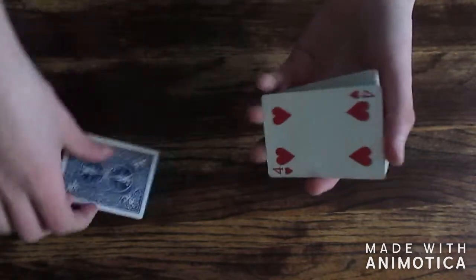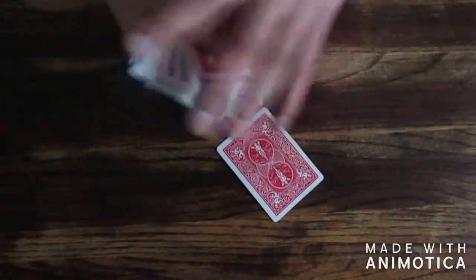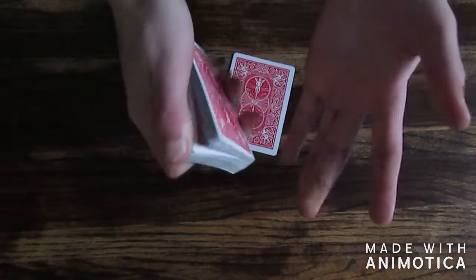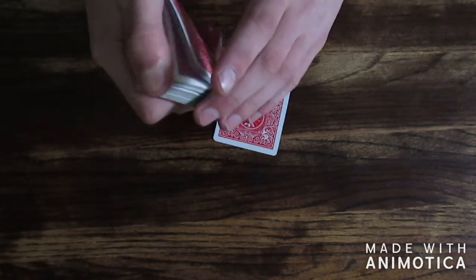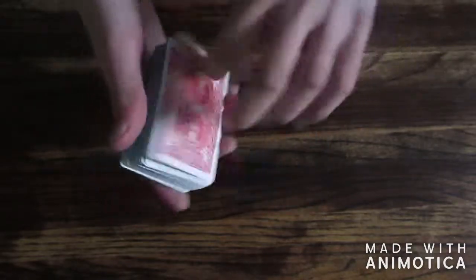You put the blue card on the bottom and the red card above it. Then you tell the spectator to pick any card — just can't spread too far because then it'll show the setup. It's really not that hard. The selection can actually be any random card. If you're afraid of them picking one of the bottom two cards, just ask them to tell you when to stop and riffle down the side — if you get too close just riffle off. So let's just use this card, the jack of hearts.